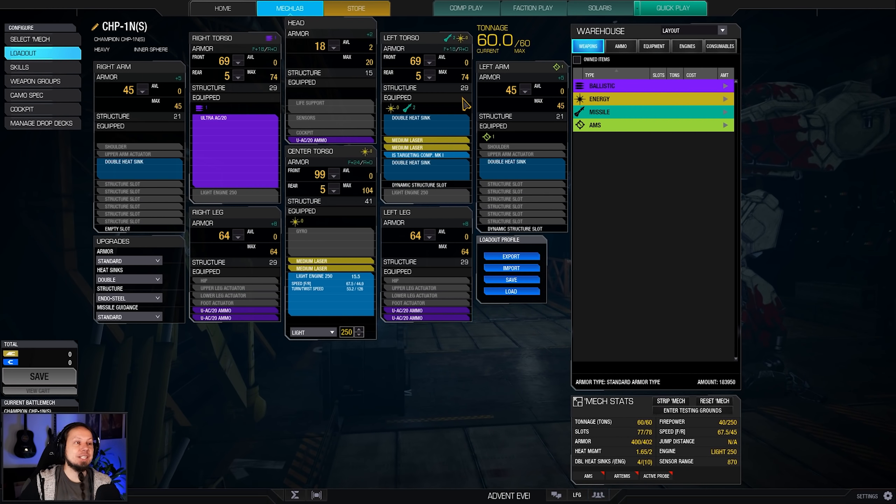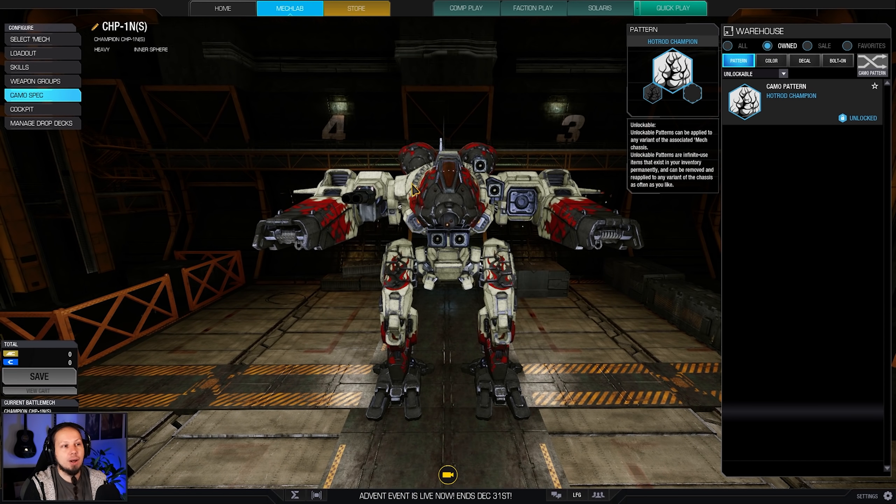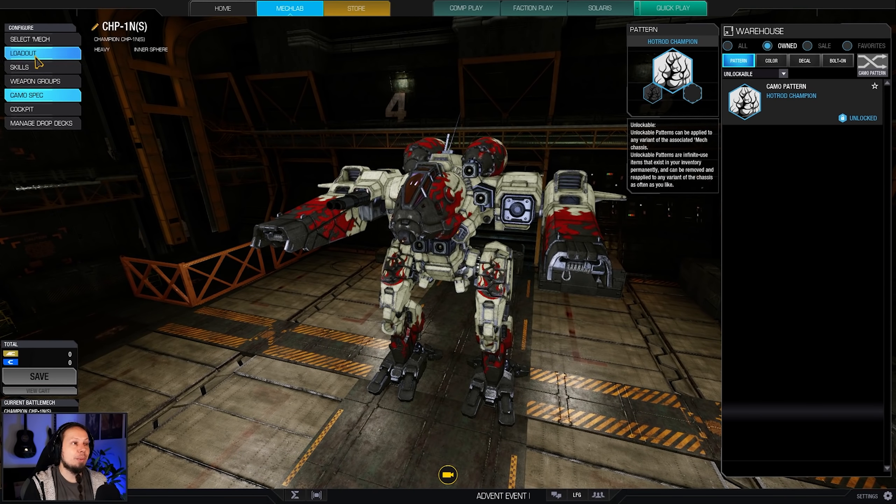Our build consists of an Ultra Auto Cannon 20 and four medium lasers. It's very straightforward and easy to play because you basically only have to manage two weapon groups. This mech shines because of three things. First, the weapon mounts are quite high, which means you can peek quite easily. The weapons are almost cockpit level — the auto cannon is here, the lasers are here — so the weapon mounts are pretty good.